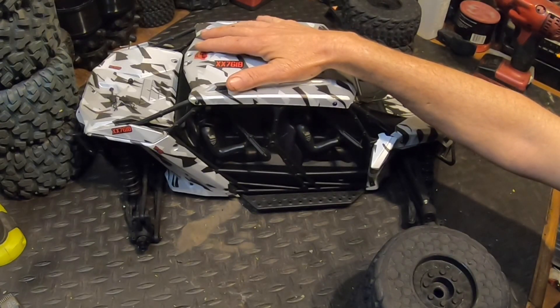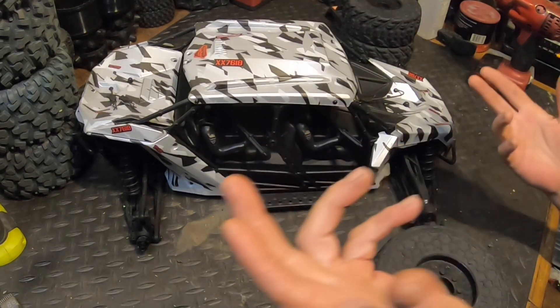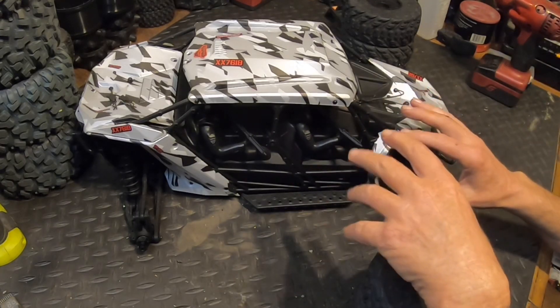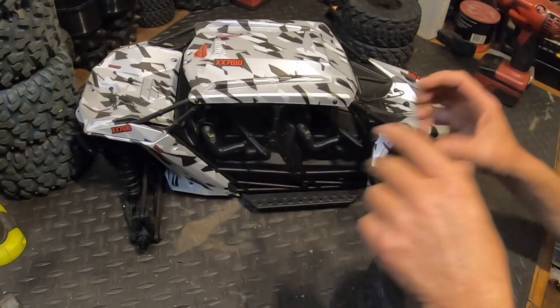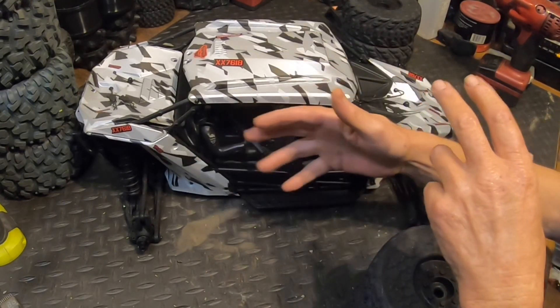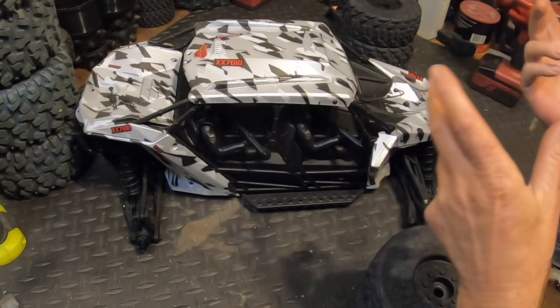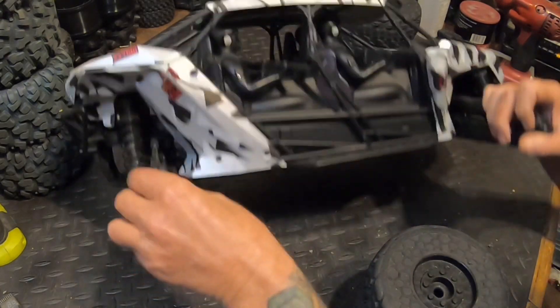Parts for repairing the Fire Team are not cheap. A body is $200 on its own, and front and rear bumpers and everything else on this thing is expensive. Center differentials are expensive too. Of course Arma sends you a bag of shims and tells you — before you run it — to take the diffs apart and shim them because most likely they're not shimmed right.